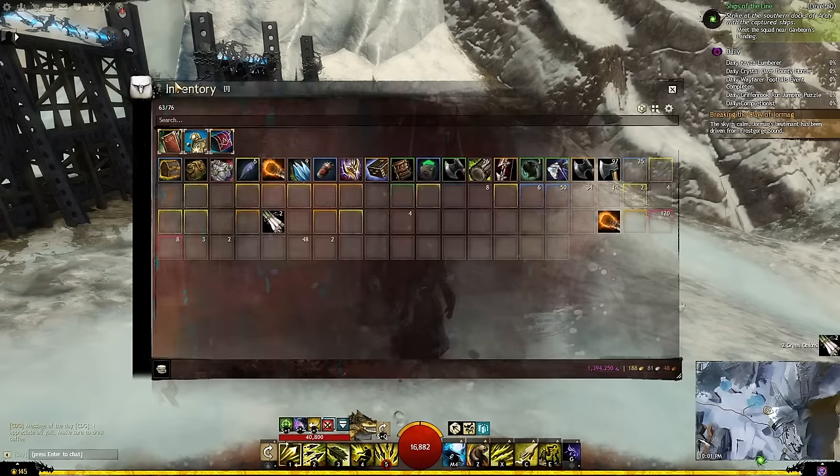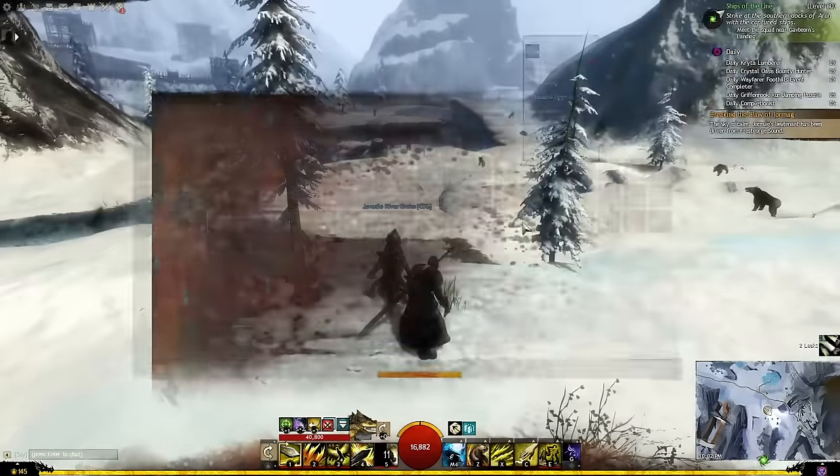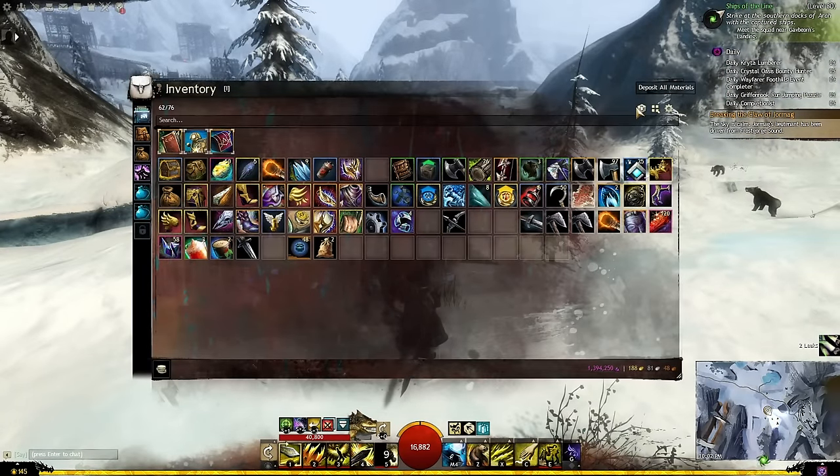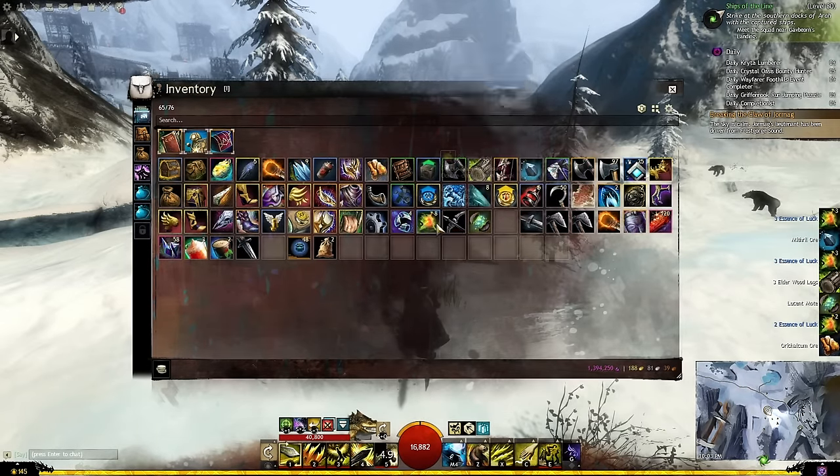The second one you probably already know, but I still feel like it's important because there might be someone out there who doesn't. This button right here is your saving grace — an absolute godsend. It literally improves every single person's OCD mentality. And that button is the deposit crafting materials button. It's in your inventory bag. You press I, you find that button, you press it, and it takes all the crafting material in your bag and magically puts it into your bank.